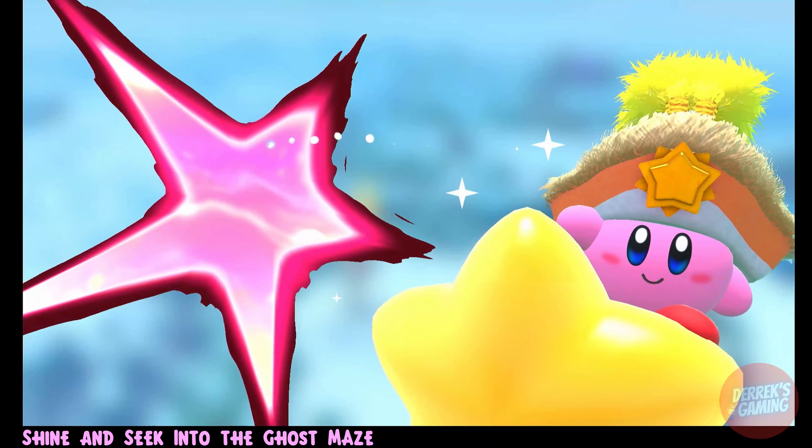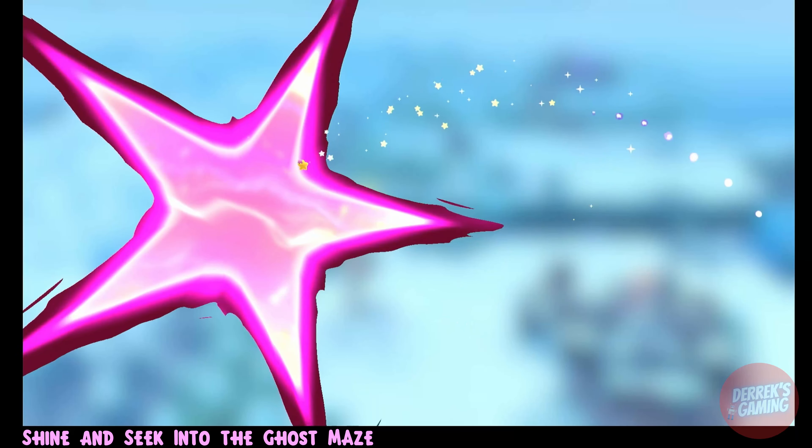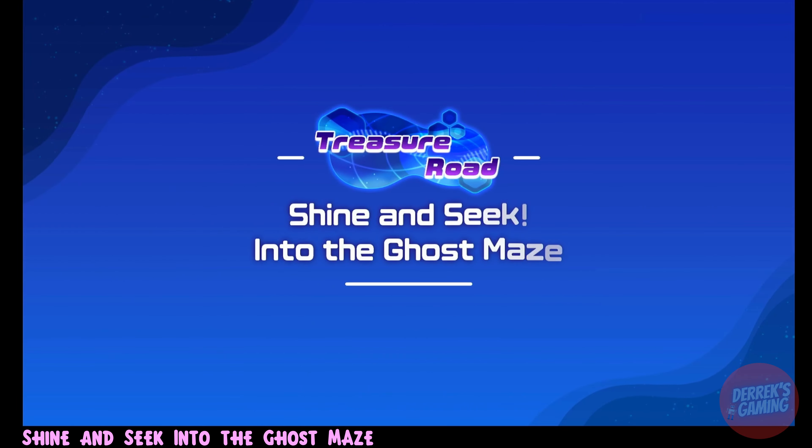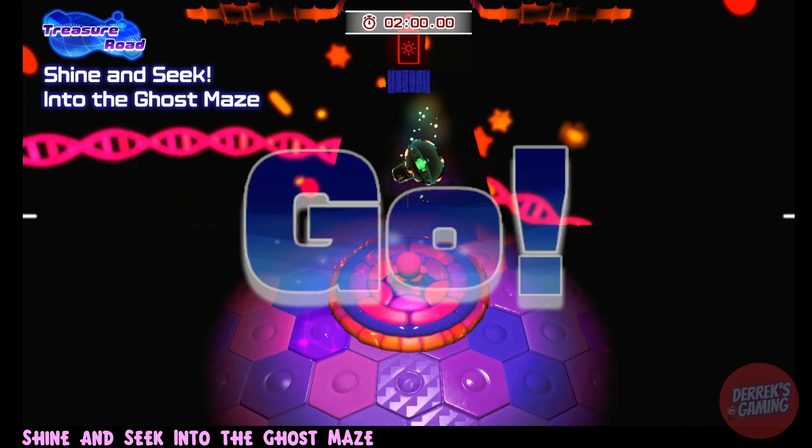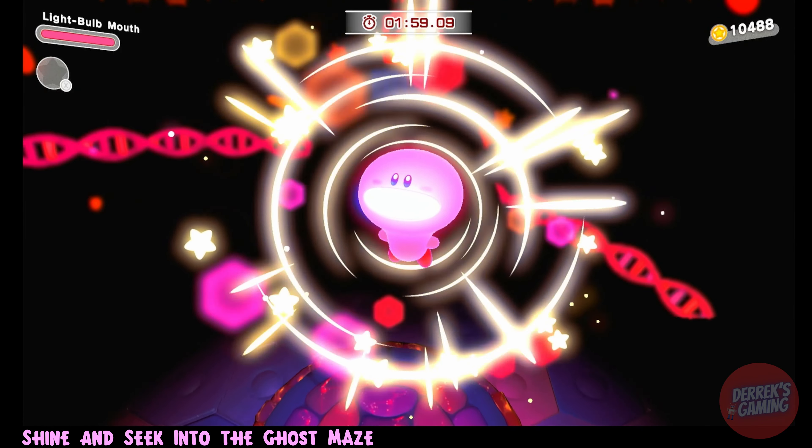In this course we will be using Lightfold Mouthful Mode to navigate through an obstacle course. This course has several dead ends, so you must follow the path we take in order to complete it, while also avoiding spiked areas on the ground and making numerous platform jumps.